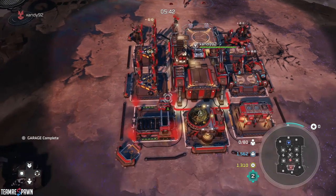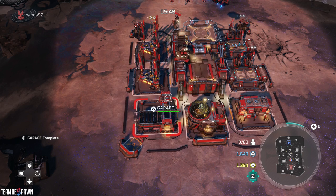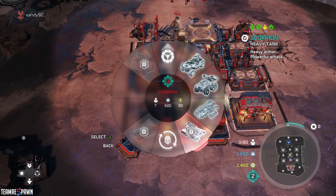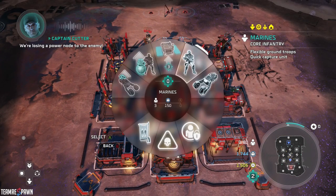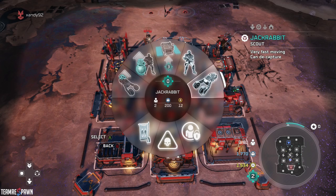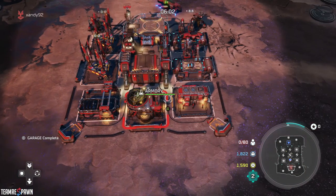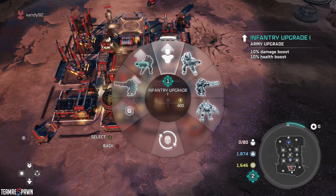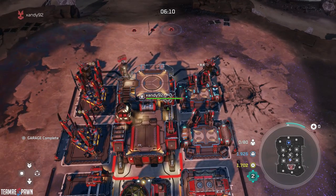Halo Wars 2 is more about power than supplies, because there are so many units that need power. It's strange to me that Kodiaks don't need power, but Wolverines do. I think the only units you can make without power are Marines — Jackrabbits randomly cost 12 power, Kodiaks don't need power, Hornets don't need power, and I think Nightingales don't either. But everything else needs power. You can count Engineers in there too.